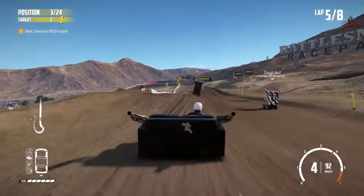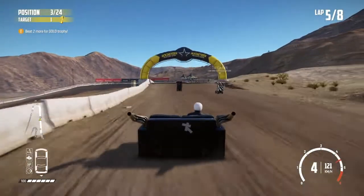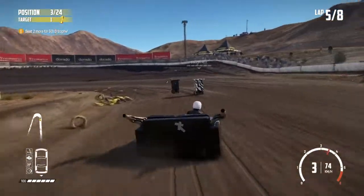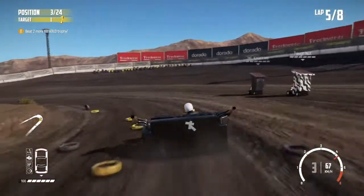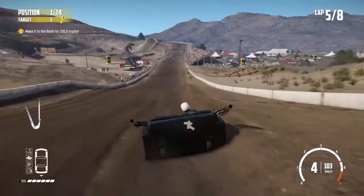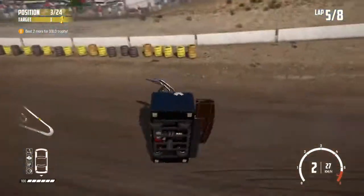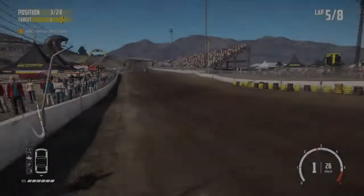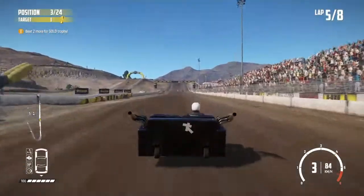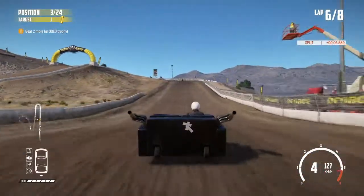Let's switch back to the left hand path this time. That leader's done it again — taken the right path, misjudged it, gone over on his side and flicked back up again. Again they've both gone wide, I'm going to take this tight path — that seems to work really well for me. But I've gone wide — what have I done? I just got back into the lead again and totally misjudged that corner and ended up going over the edge.